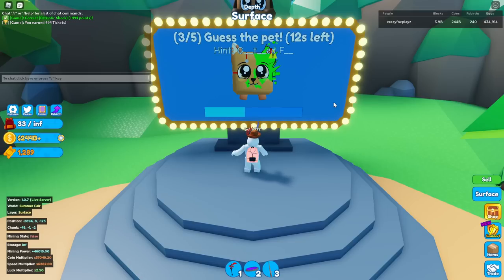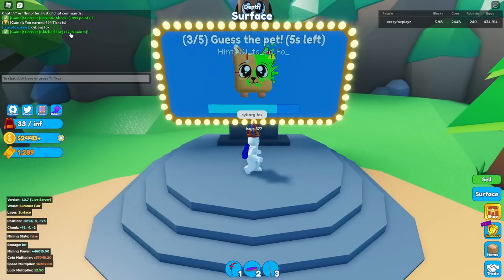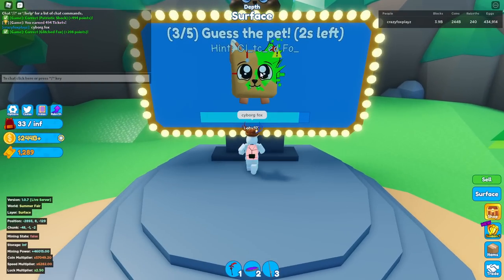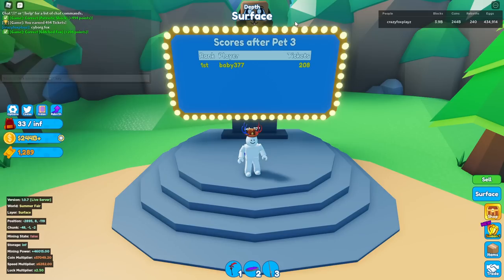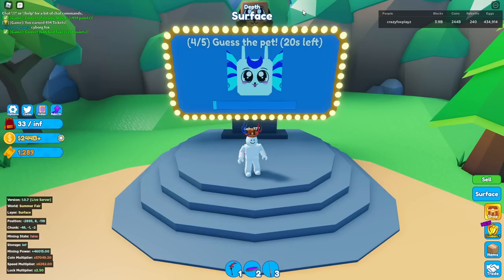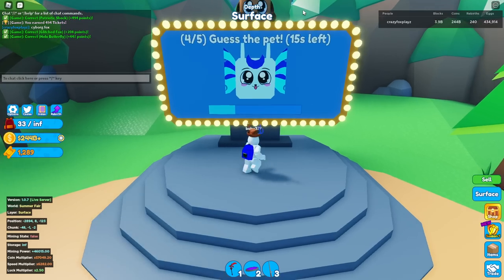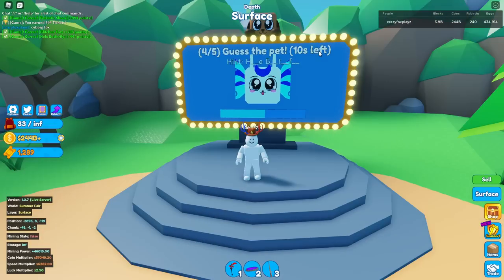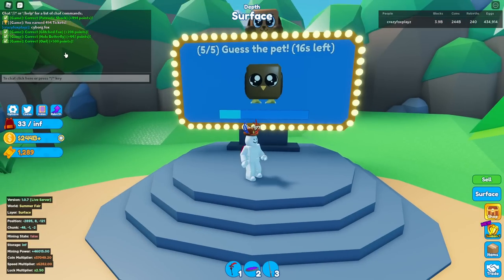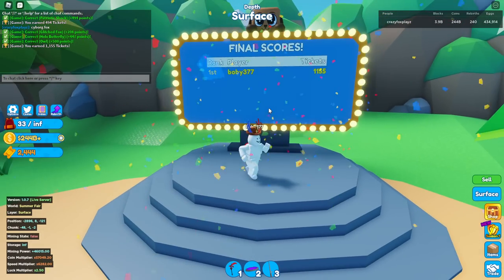So this is a glitched fox — okay, a glitched fox. We got points, and depending on how many points you get is how many tickets you earn. Sometimes if you get really hard pets, you won't get many tickets. That's a hollow butterfly. If you know the game well, this is a lot easier than some of the other ones. This one's an owl — just got 500 points on this one, so we got 1,115 tickets from that one game and it's only been about a minute.